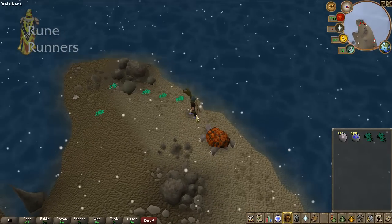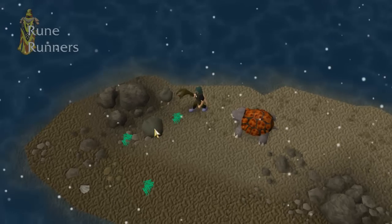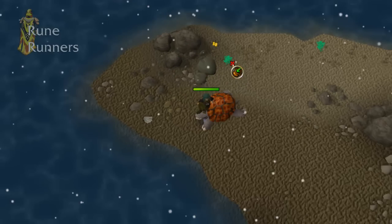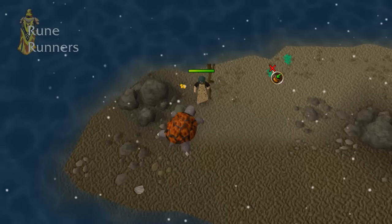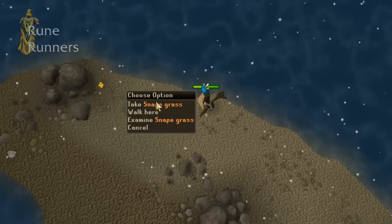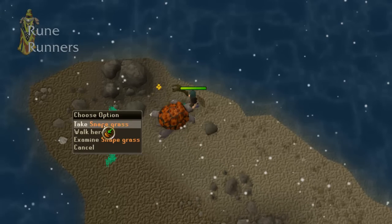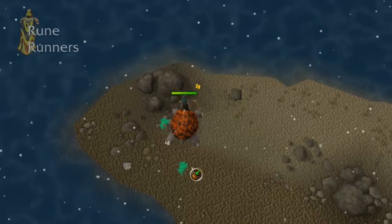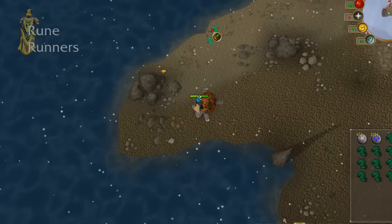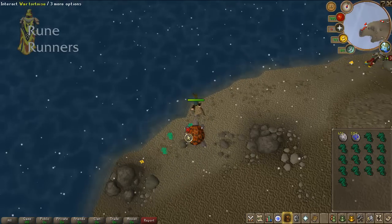Just run across here collecting the Snape Grass and fill your bag up with it. The Rock Crabs are a pain in the bum. When storing with your Familiar, it'll be a Beast of Burden. So when you pop them all up, try to pop them all up on your first few journeys. Once they're up and walking around permanently, and you teleport and come back, they stop attacking you.